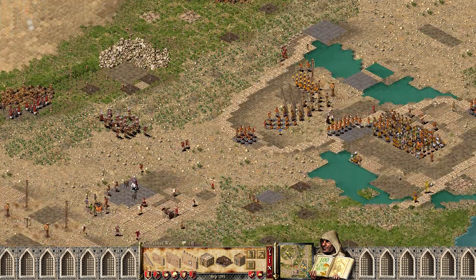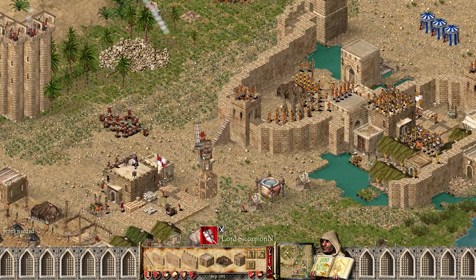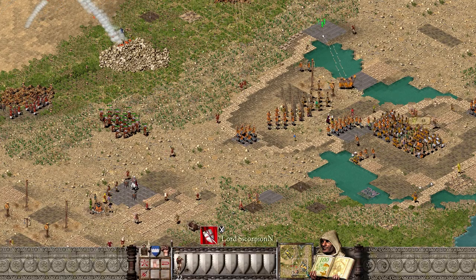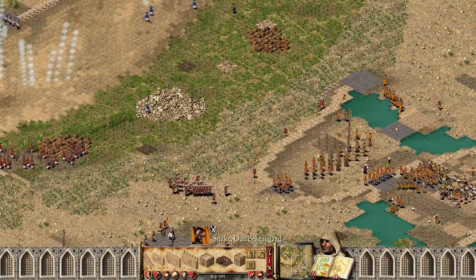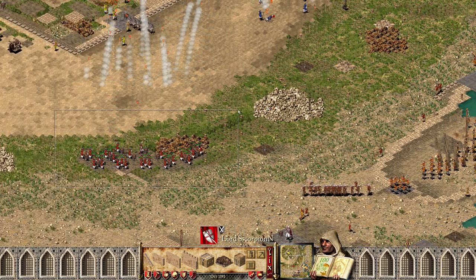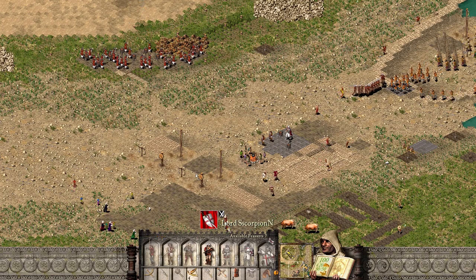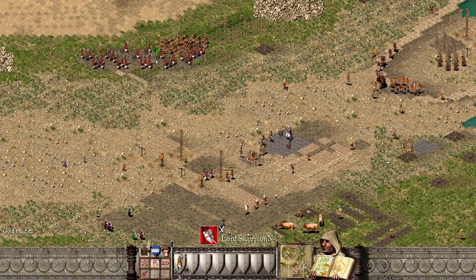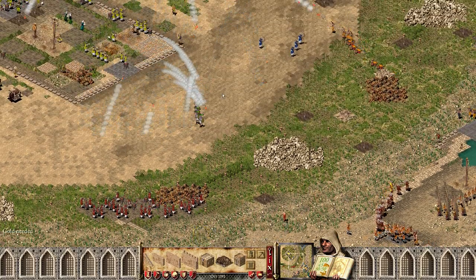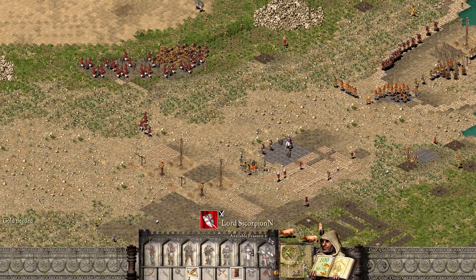What I did was make a stair here so I don't have to go through his castle, which is usually closed anyway. We need to refill these as well. We have no crossbowmen left - that's a little bit bad.